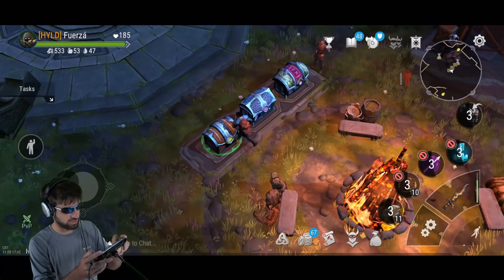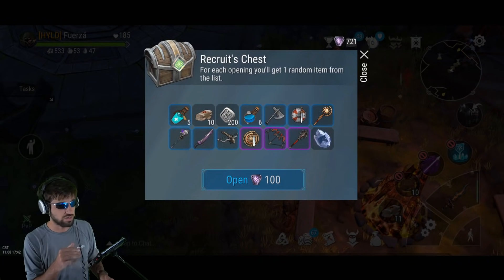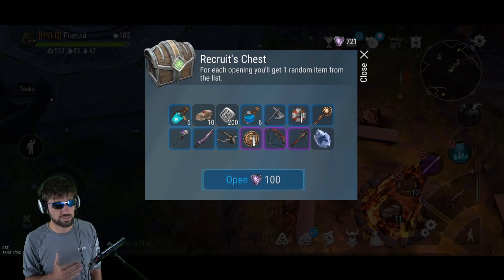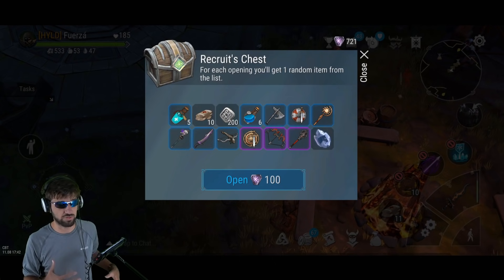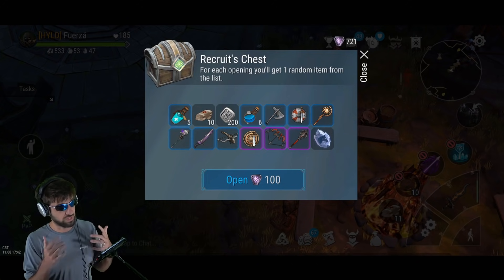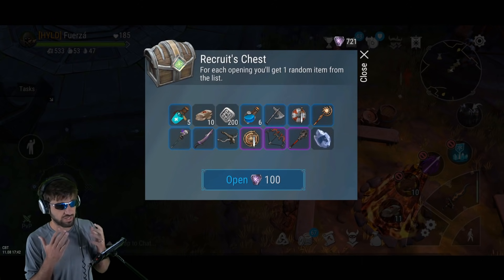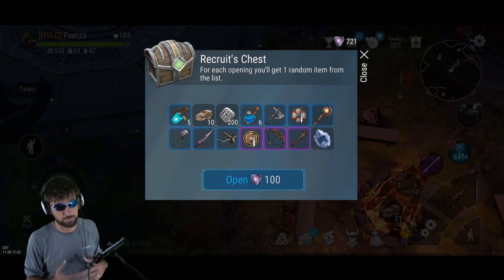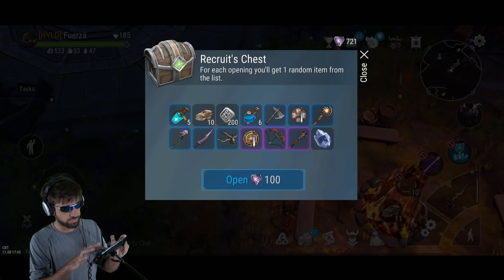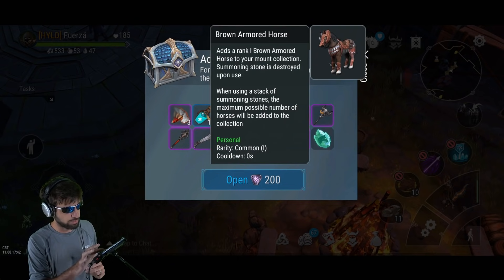This chest is the best way to get silver if all you're going for is silver. A lot of free-to-play players are seeing all these new ways of getting silver and want to max out their district — if that's your goal, this is what you want. You're not going to get the best stuff in the game from it, but you can get that best stuff other ways. This is going to be the best way to get the most amount of silver, and it also has the armored brown horse.